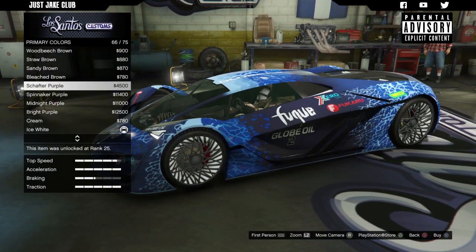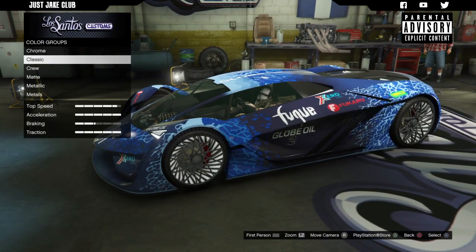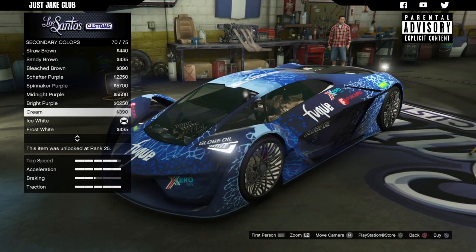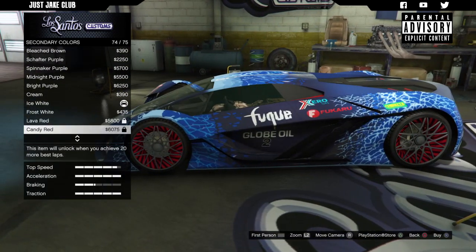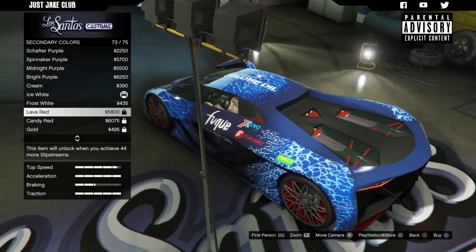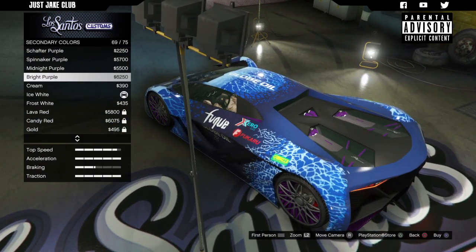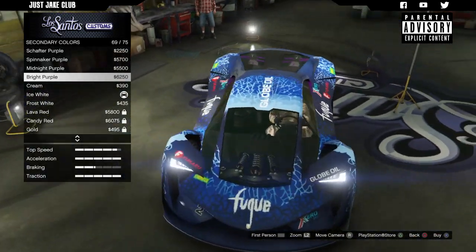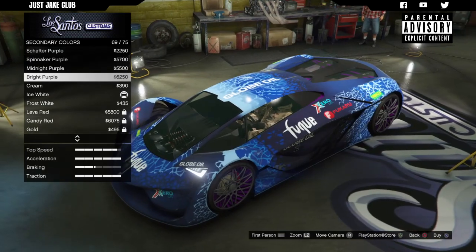I'm going to go with the Shafter purple. Then secondary colour also into classic — I've got ice white at the minute. Wait — the lights in the wheels! Yeah, they are lights in the wheels, by the way. Should we go bright purple with that? Yeah, that looks alright — we'll go with bright purple for the secondary colour.